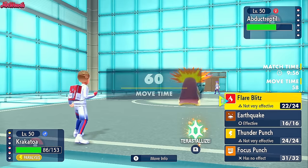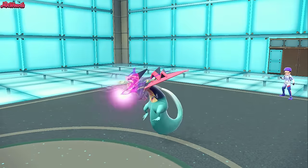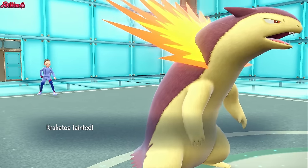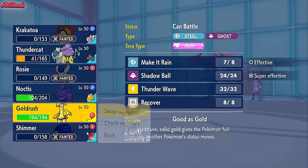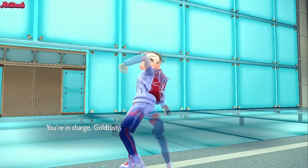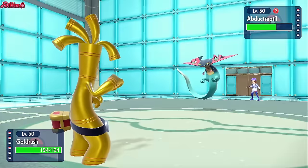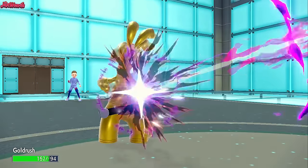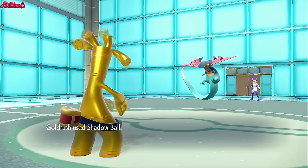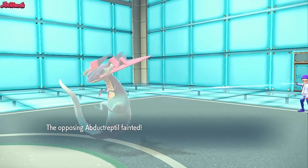In comes the Dragapult. This thing might not be Banded - it could be Dragon Dance still. So I'm going to go for a Flare Blitz just in case, but they do go for a Dragon Dance to KO us. That takes us out in two hits, which is fine because we have options. I go into Goldengo and go for a Shadow Ball - there's no reason not to. That is going to be GG. They are Banded in the end - Dragon Darts comes through, not going to take us out. We go for a Shadow Ball and cleanly destroy that Dragapult. GG Faunabill - that was a really fun one.